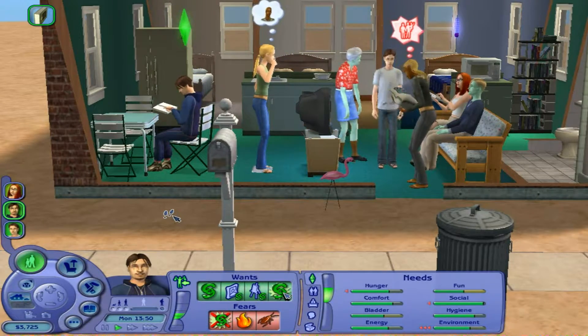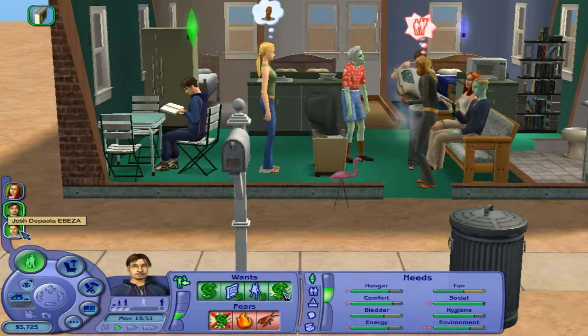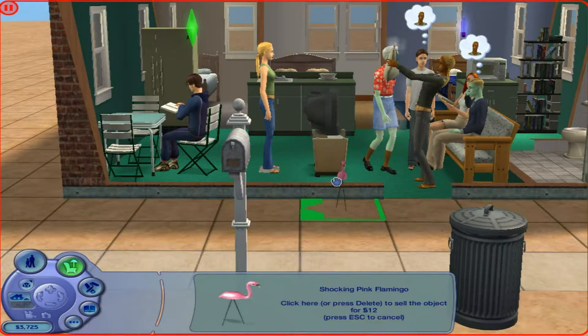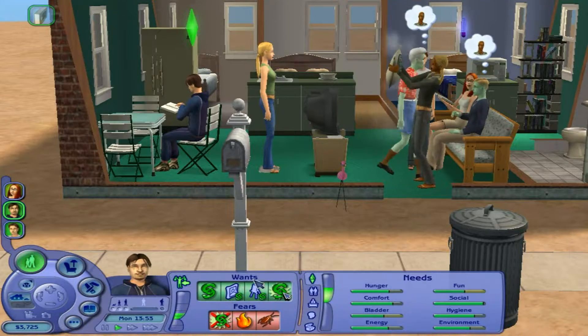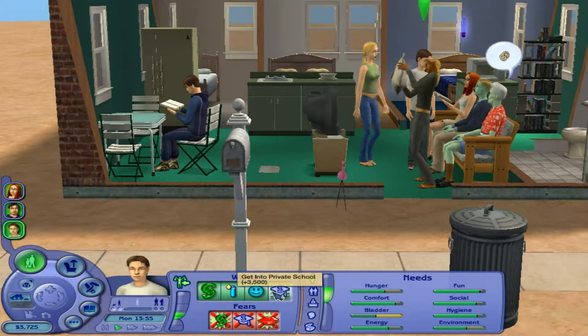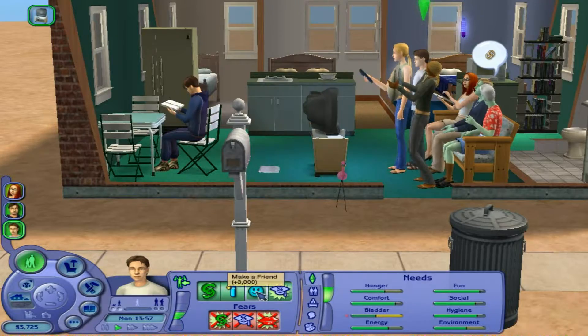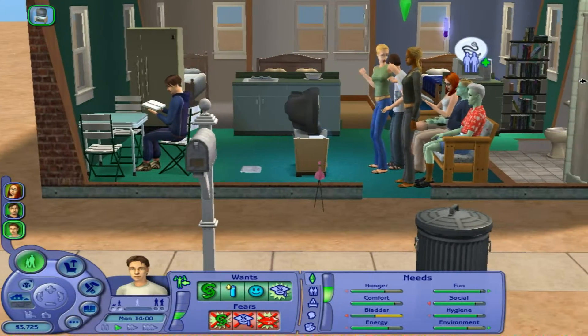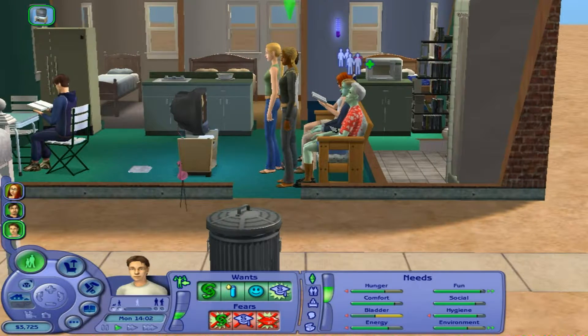Jo wanted a bookcase and Rick wanted the flamingo — let me just reposition it. Let's have it face in the front. Does Josh want any possessions? He wants to get into priority school, he wants to make a friend and a logic skill — so he wants a chess set. Now it's a matter of room for a chess set, however.